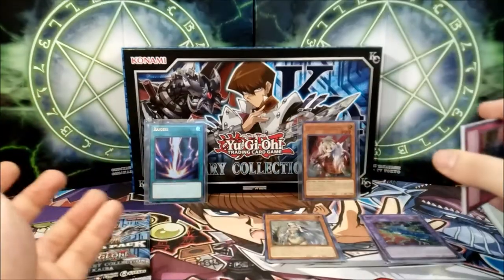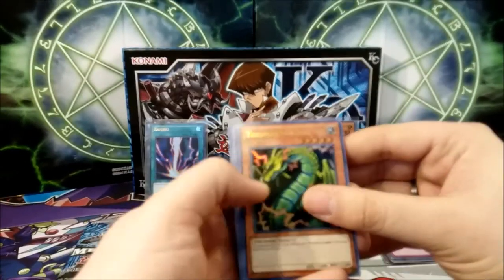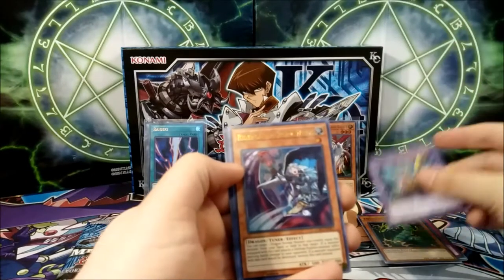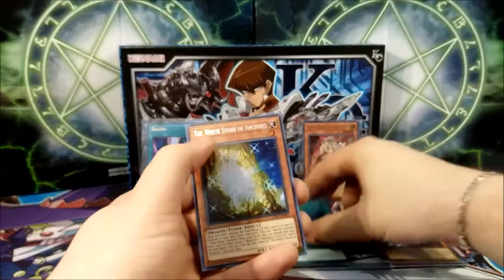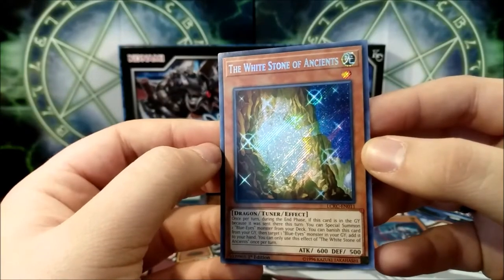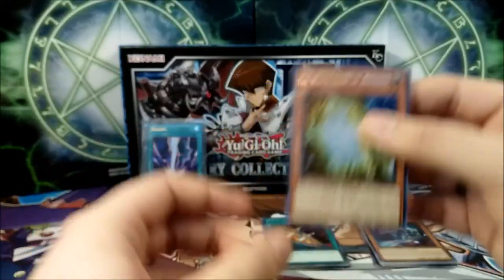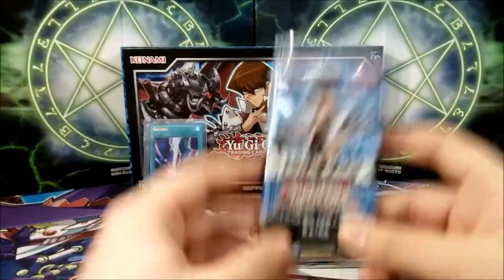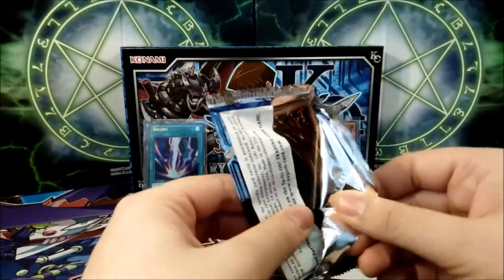Ghost Ogre and Raigeki in the same box — we've basically made our money back for the purchase of the box. That's great, and we're only halfway through. Virus Cannon, Thunder Dragon — pretty neat for those old school Goat decks — XYZ Dragon Cannon, Rider of the Storm Winds, Cost Down as a secret rare, and the White Stone of Ancients. Not bad — we only saw one of these from our previous opening, so getting another one is good. We can use it or trade it to some Blue-Eyes players.